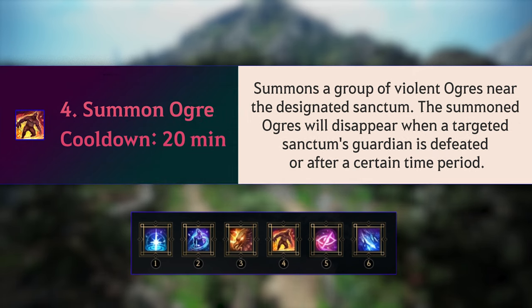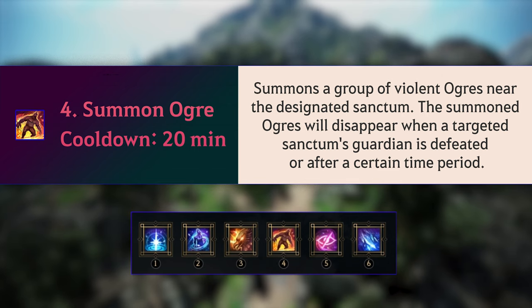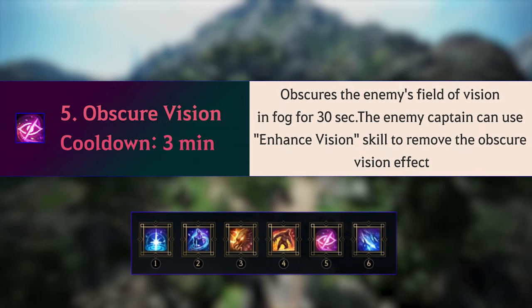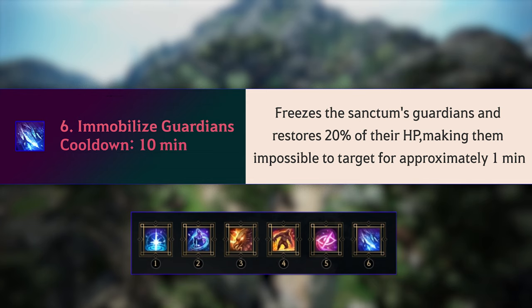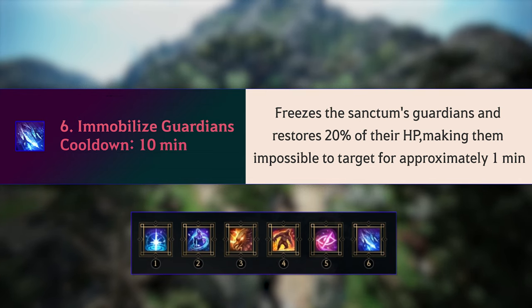Summon Ogre summons a group of Violent Ogres near the designated Sanctum. The summoned Ogres will disappear when a targeted Sanctum's Guardian is defeated, or after a certain time period. Obscure Vision obscures the enemy's Field of Vision in fog for 30 seconds, though the enemy Captain can use Enhanced Vision to remove the effect.